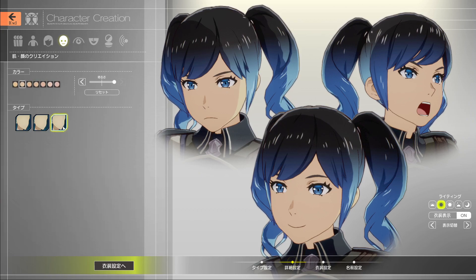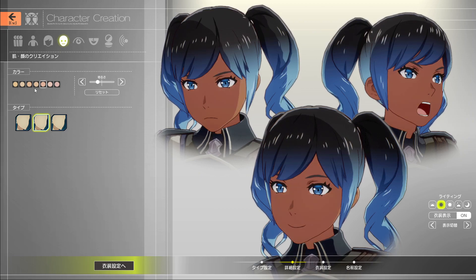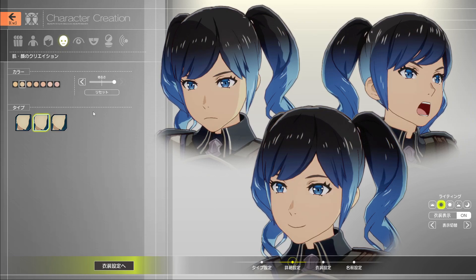This is our chin — for the girls it's pointy and for the guys it's like a square chin. You can see the cheeks widen up a little bit. This is our skin color. If you want to go for a darker skin tone, I would pick one of these last three over here and scroll this down — this will give you your darker skin tones. This button defaults it back to the regular settings.